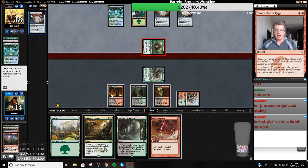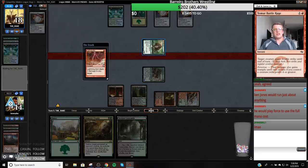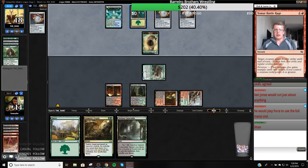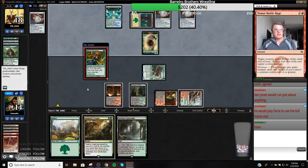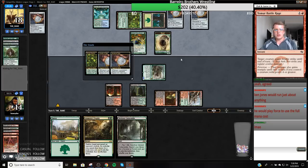Well, actually I can wait — no, because they're going. I have to Bolt it. If I just go to nine and fire up and attack, they're going to attack me to four and I'm dead to a Walking Ballista. I'm just going to Bolt this thing. If they don't do anything, I might Trophy it so we can turn clock them. But I don't want to make Walking Ballista lethal by playing two lands.